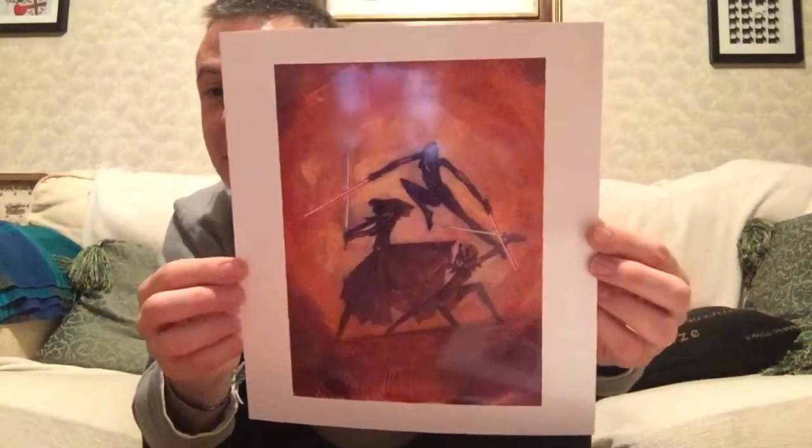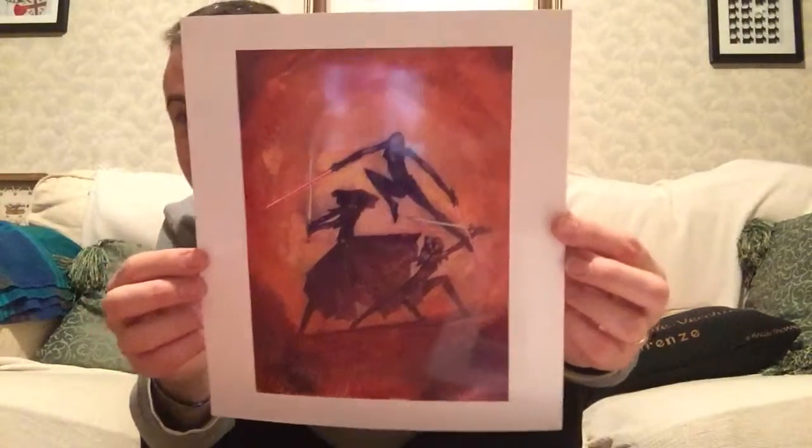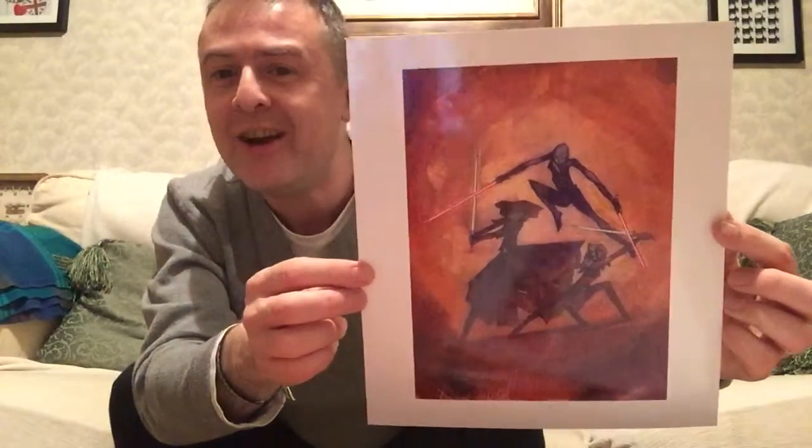That's Asajj Ventress fighting Ahsoka Tano and Master Luminara. That's a fantastic image. Love Asajj Ventress — she's awesome. She is just evil, although it's great to see how her relationship with Dooku evolves once he casts her aside.